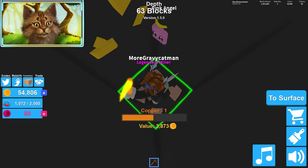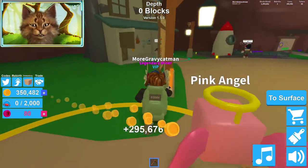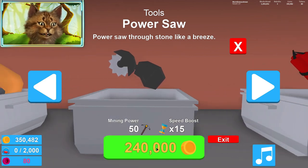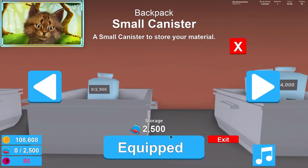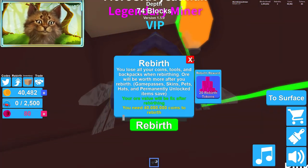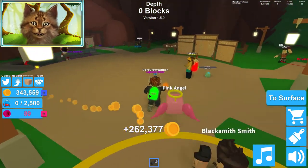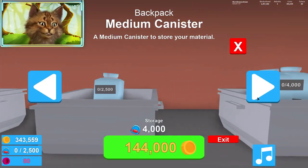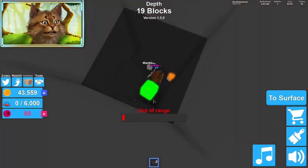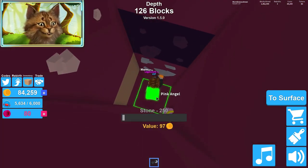Let's forget about the coal, we don't need it. I'm gonna go straight down — we're gonna get to 200 because that's where the OP stuff is. Sell. Now that we have this, we're gonna do some upgrading to our tools. Let's just buy this one — it seems like the most OP tool we can get so far. And for backpacks we'll get this. Now we can rebirth — almost. If we go down we can definitely... How much do we need to rebirth? 40 million. I need a double rebirth perk. Now I'm going like light speed — now I'm getting money crazy fast. I missed a mythical chest — I'm going too fast that I'm missing these chests.